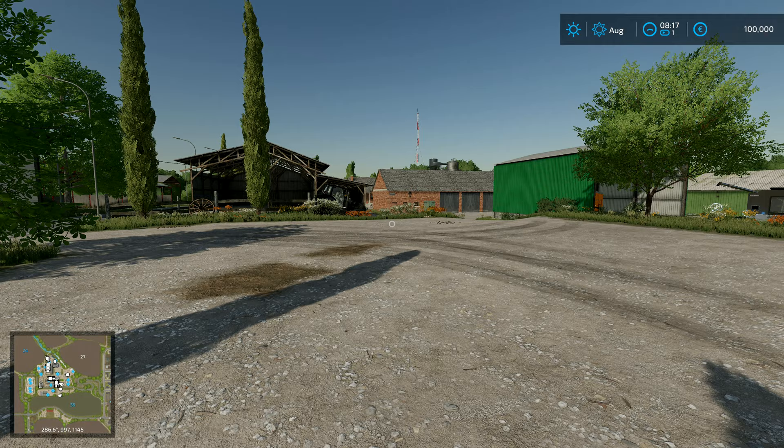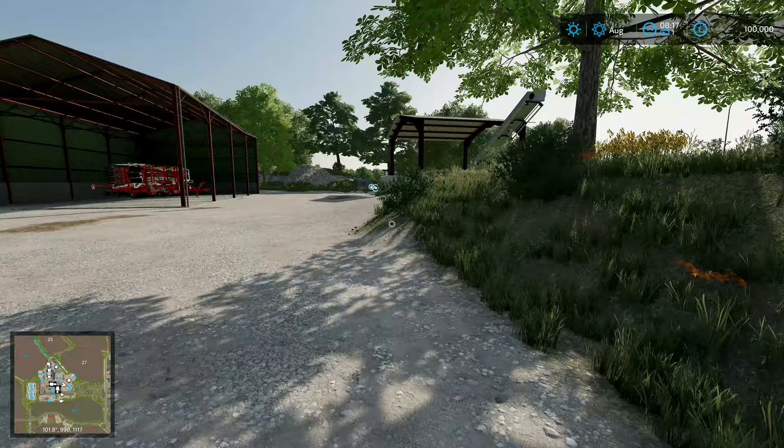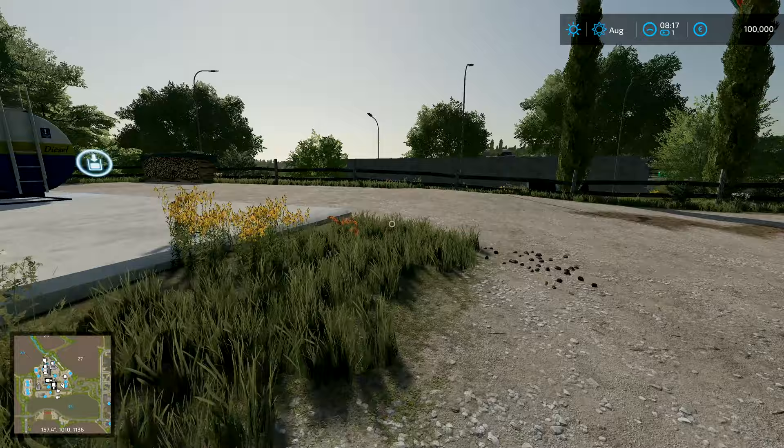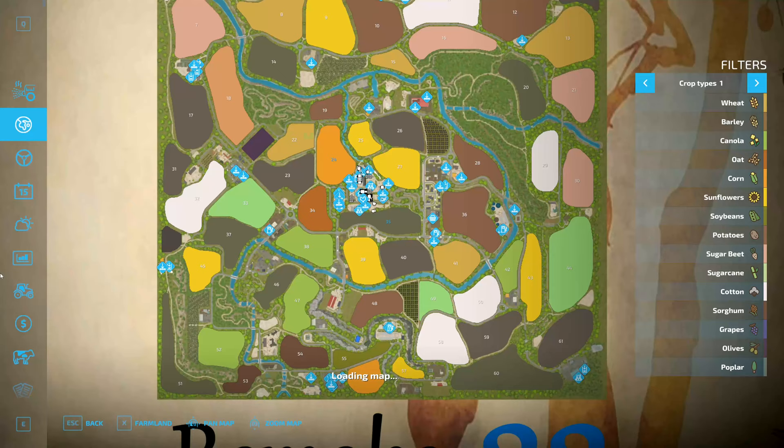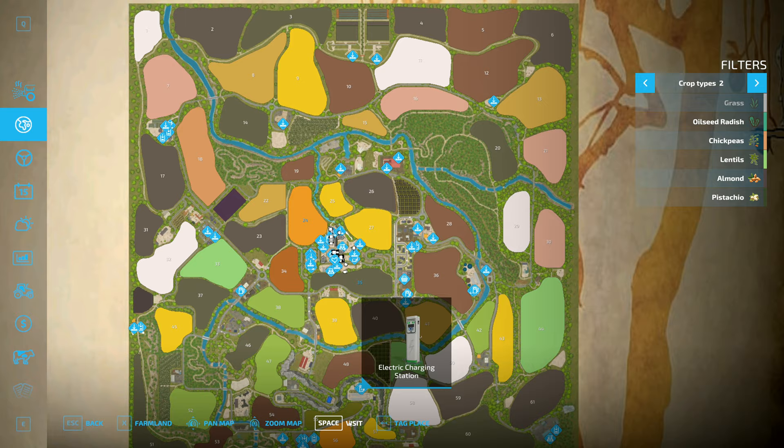We start off with a piece of land around here and we've got all kinds of different bits and pieces that go with it - there's storage things, a seed maker and stuff like that. This map is set somewhere in the Mediterranean. We've got our standard crops right here, but we've also got some extras: there's chickpeas, there's lentils - chickpeas in that field over there, lentils in field 33. Then almonds and pistachios are actually trees - there's one group of them there and another group over here.